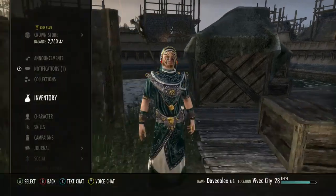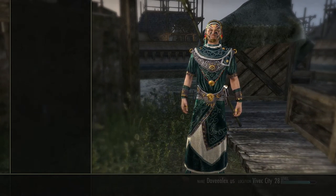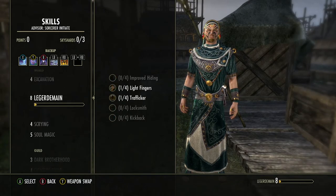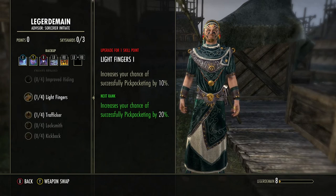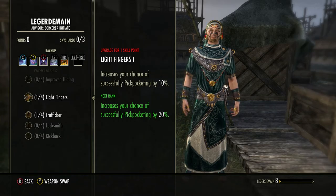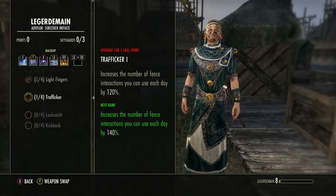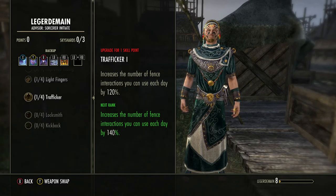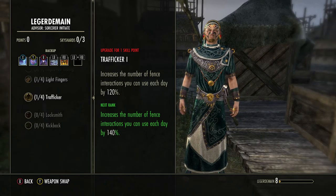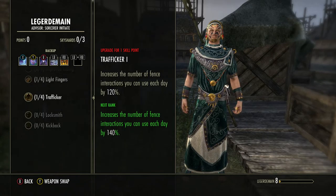The other place I'm making my gold is from stealing. That means you have to put something into the Legerdemain skill line. Right now I just have Light Fingers and Trafficker. Light Fingers helps me pickpocket, and Trafficker means I can sell more stolen items per day. Once I max out Trafficker, I'll be making anywhere between 15,000 and 20,000 gold a day just from stealing.